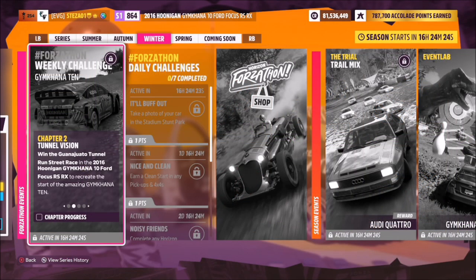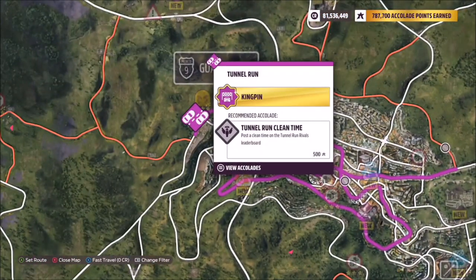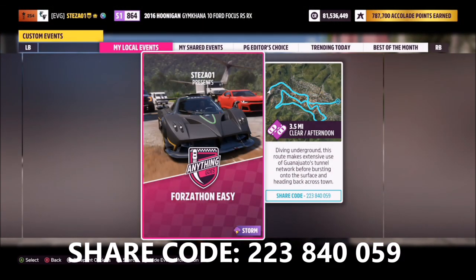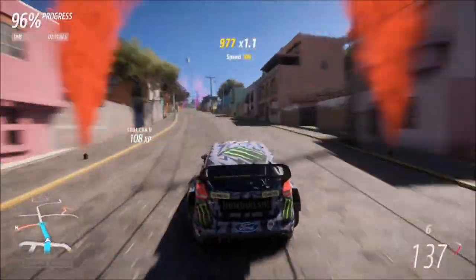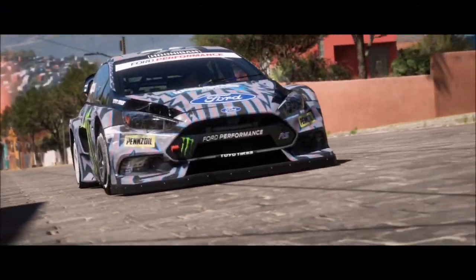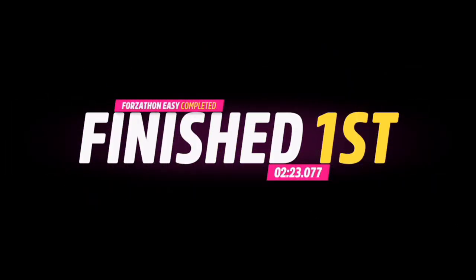The first challenge wants you to win the Guanahato Tunnel Run Street Race in your Ford Focus RS. Head over to the Tunnel Run Street Race located on the far left-hand side of Guanahato. I've created a blueprint called Forzathon Easy — share code 223840059. It's the normal race but with no AI driver tires. It'll only take about two and a half minutes, super easy, and you don't need a tune as it's a bendy track with lots of corners, so top speed isn't really an issue.